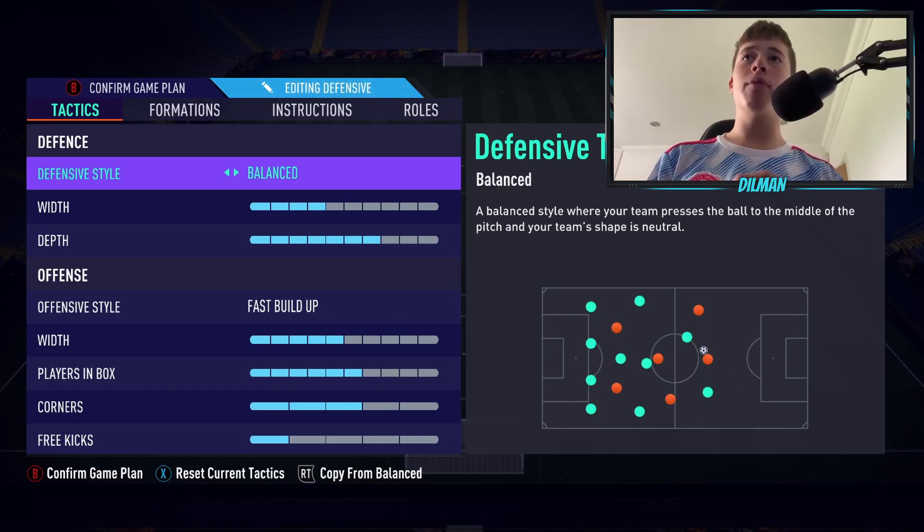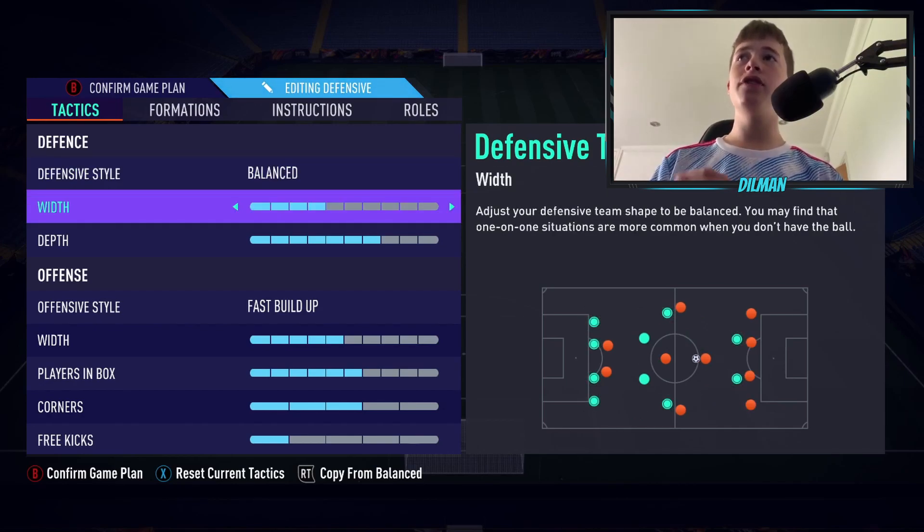Our defensive style is going to be left on balance. Pressing with a narrow formation really doesn't work because with the 4-1-2-1-2, if you're pressing down the opponents, all they have to do is chip a ball out wide and the pressure is lost. So using balance means you're not going to drain your players' energy for nothing. Our defensive width is going to be on 4, meaning your back line is very compact, making it difficult for them to play a pass through or cut a pass through.